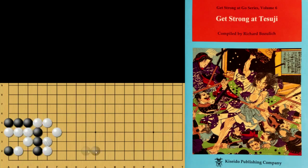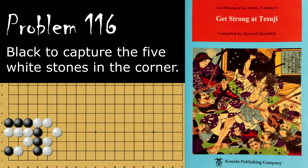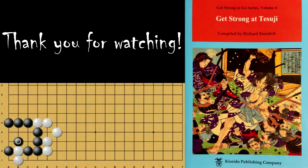Moving on to problem number 116. Black is looking to capture these five White stones in the corner. Black's move is to cut here. And if White tries to resist by pulling this stone out, Black throws it in — and this is a snapback. Thank you so much for watching. If you liked the video, please like it. Leave any questions, comments, feedback, or suggestions below. If you're new, subscribe — I do videos like this every day. Thanks so much for watching, and we'll see you in the next video.